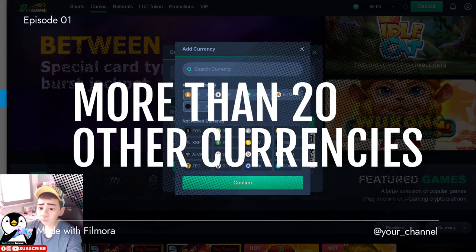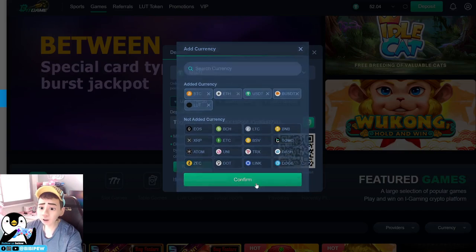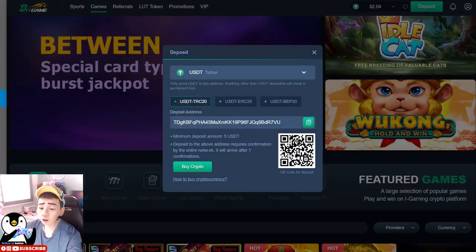Some of the additional currencies include EOS, ETC which is Ethereum Classic, Dash, Dogecoin, Chainlink, Polkadot, and more. For example, if you want to deposit USDT, you just select USDT. I previously deposited $150 using TRC20. What you need to do is copy the deposit address and transfer from your exchange over to your Big Game account, and then you can start playing.